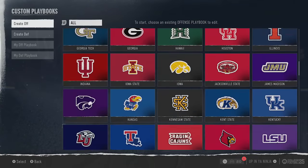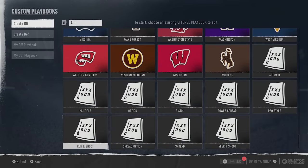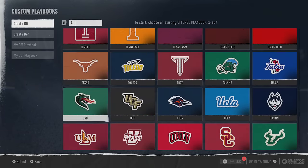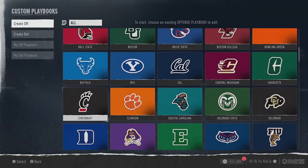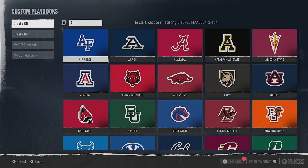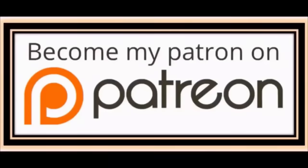College Football 25 has over 144 offensive playbooks to choose from. In today's video I went through each and every one of them to try to find and narrow it down to the very best offensive and defensive playbooks for you guys to use when you pick up EA Sports College Football 25.